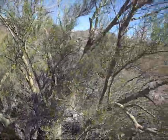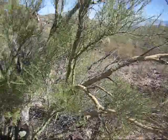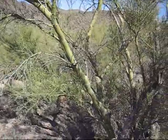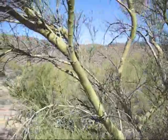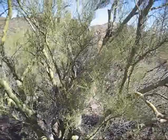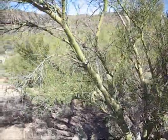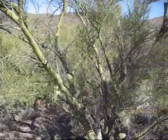One of the first things you will see in the desert is a green tree. This is the Palo Verde tree — verde meaning green. It is the state tree of Arizona, and you will find this tree all over the place in the Sonoran Desert.